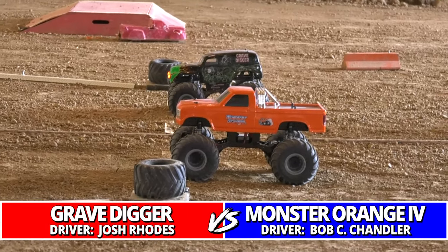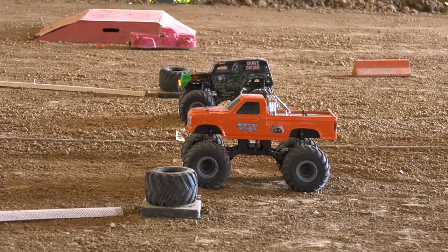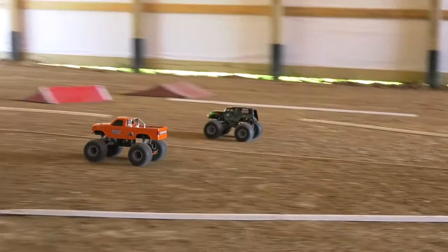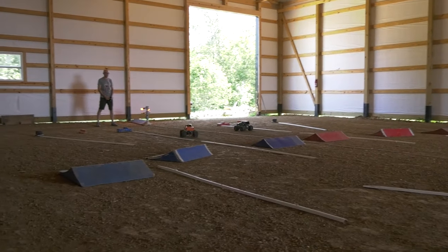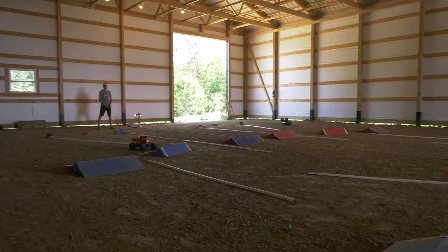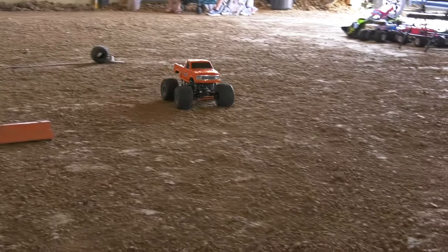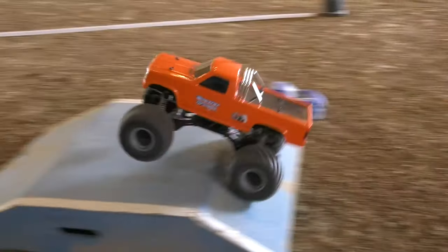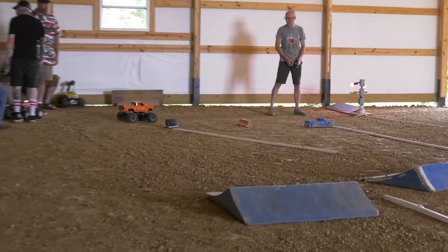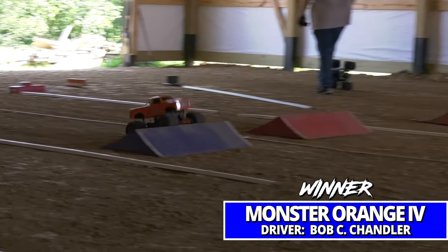Rhodes right back on the line with his Grave Digger Two and Monster Orange for Bob C. Chandler — these two have battled it out for championships before. How's it going to work out today? Grave Digger upside down and inside out as Monster Orange gets an easy roll around the track. Just finish the course, don't roll it over, and he'll move to the next round.